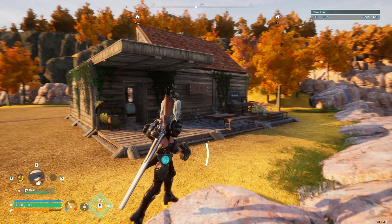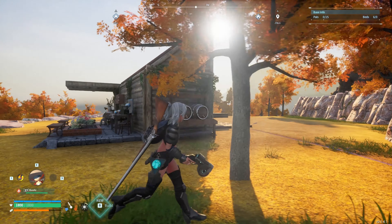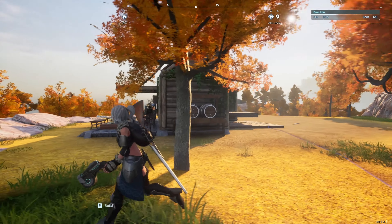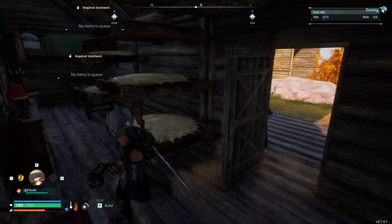In the front yard we have our sphere workbench, two storages, and a flower bed for gathering speed. Over here on the side of the house we have one more storage, and then in the back I have my farms and some slight decorations. We can open the door just fine.